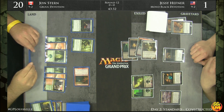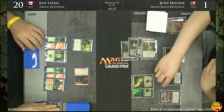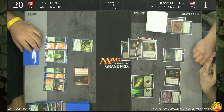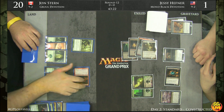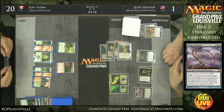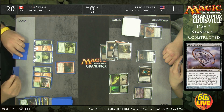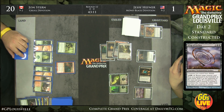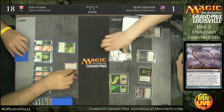It definitely feels like Monstrous is going to resolve. John goes to combat and sacrifices his Ooze. He still didn't fire off the Dragon because now he has a lethal Dragon he can just attack with, forcing out the Doom Blade. He knows he's winning — even if his opponent has the two-mana removal spell, he can just Monstrosity it in response and kill his opponent.